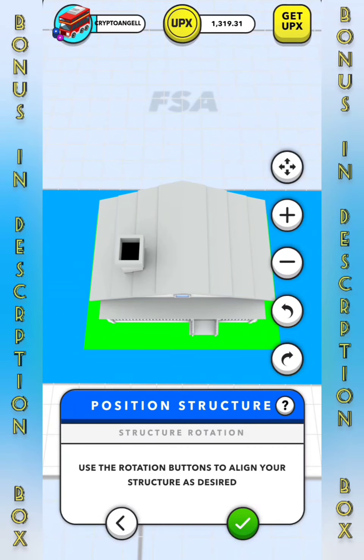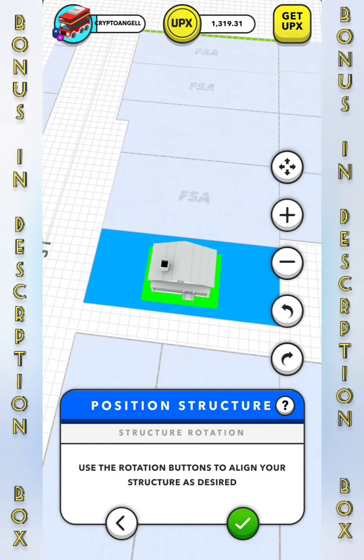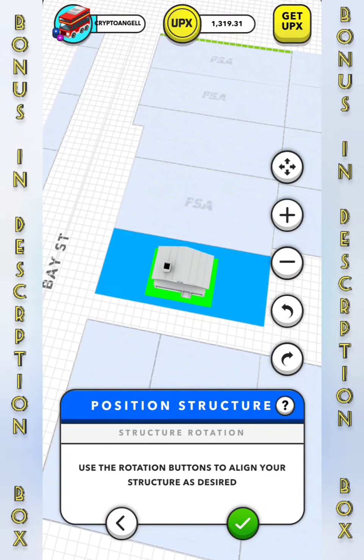First it's telling us to position the house, so we'll have to move the object on the plot of land to see how we would like to place it. I will have the front pointing out to the street, just as it would be in real life. Once we finish that stage we are ready to choose colors.